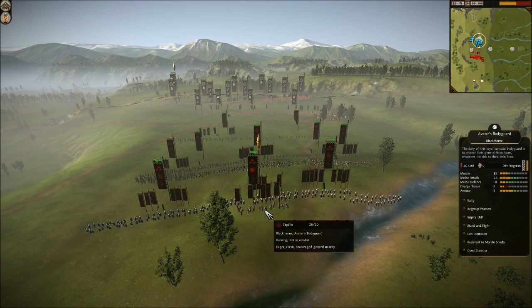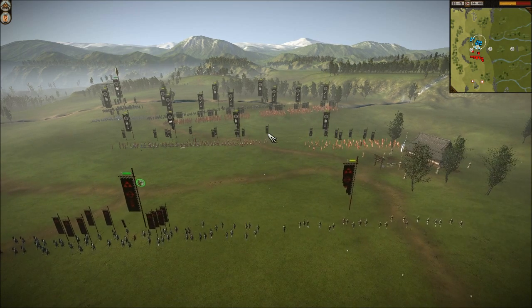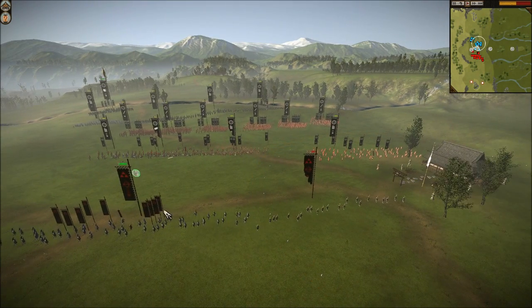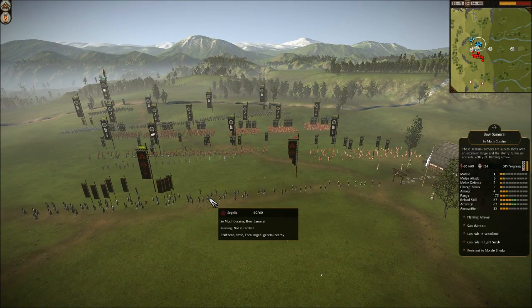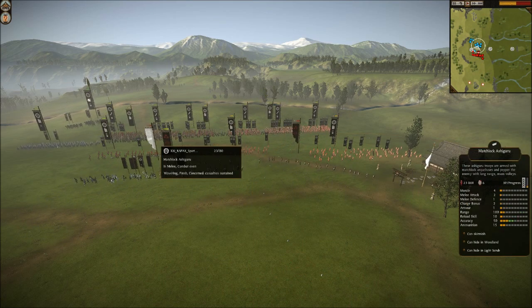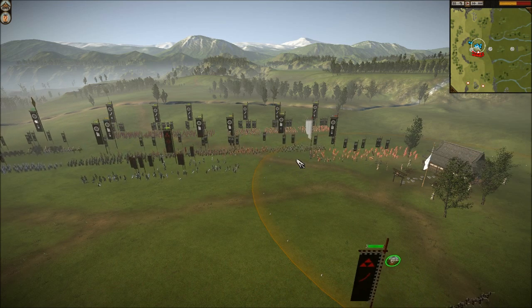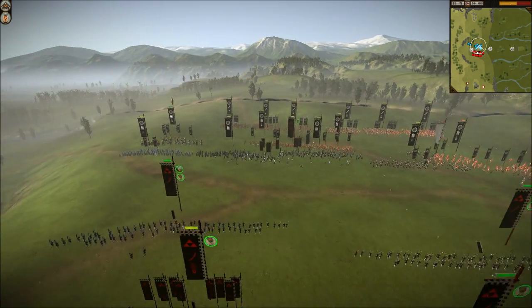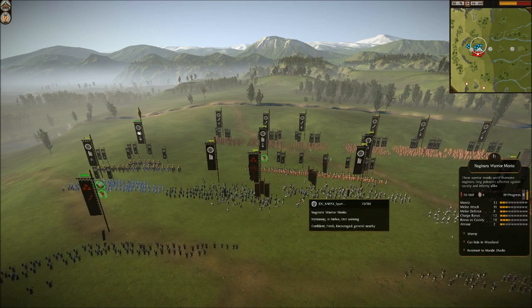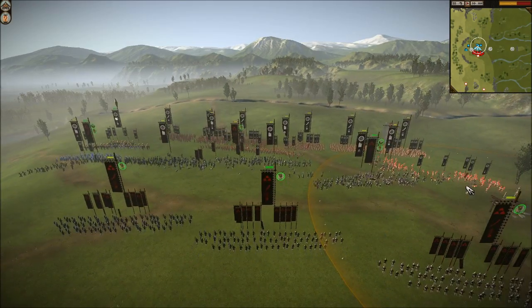I've un-stand-and-fought my general so I can move him up closer. This guy doesn't have any ranged units, so I'm pretty certain I can move my general up in relative safety — he's not going to get flanked. The bow samurai are useful because they've got six melee attack, which is actually more than yari ashigaru have. He actually charges his matchlocks at them, I'm not really sure why. These bow samurai mess up the charge bonus on most of his units, so he puts his naginata monks forward.